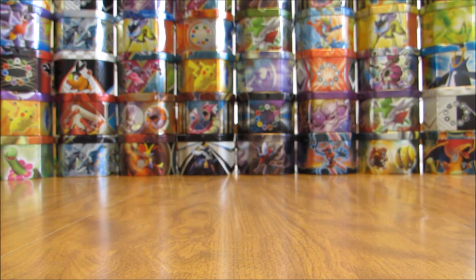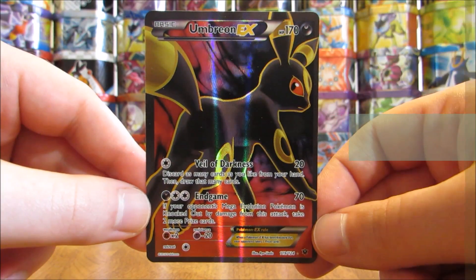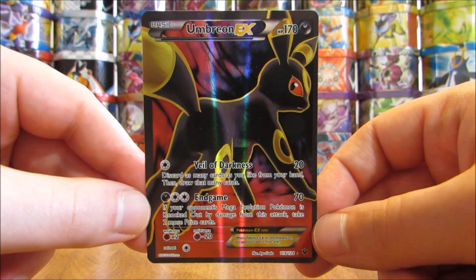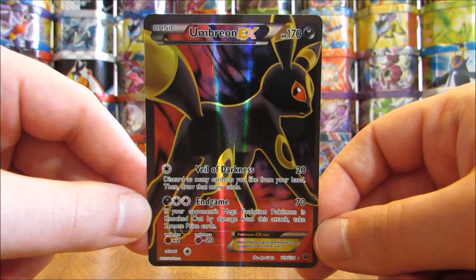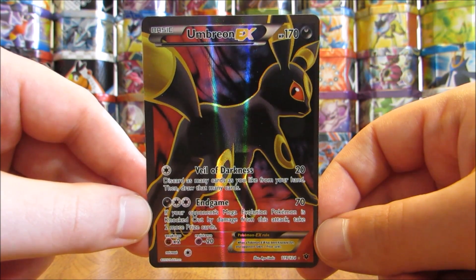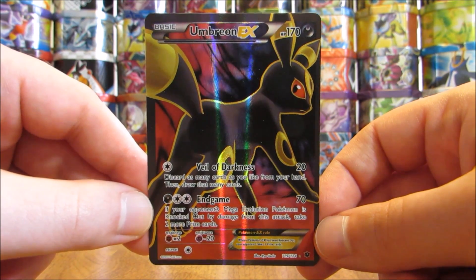My favorite EX full art card — my number 1 — would be Umbreon EX full art from the Fates Collide set. Along with Jolteon, Umbreon would be my favorite Eeveelution — sort of a 1A, 1B scenario. But it's just a beautiful looking card overall. Umbreon really stands out and I love the coloring in black and yellow. So that is my favorite EX full art card.